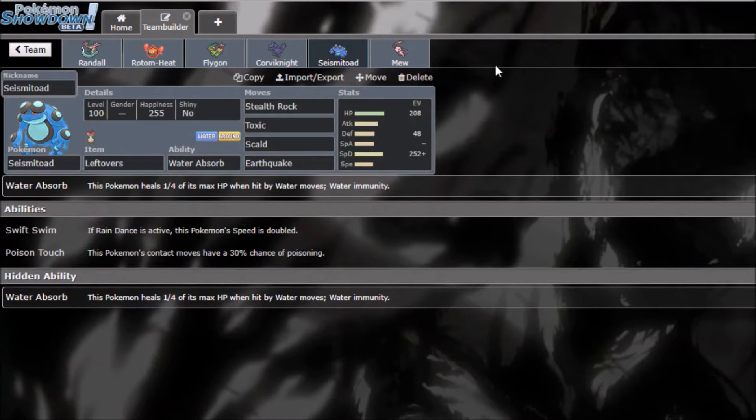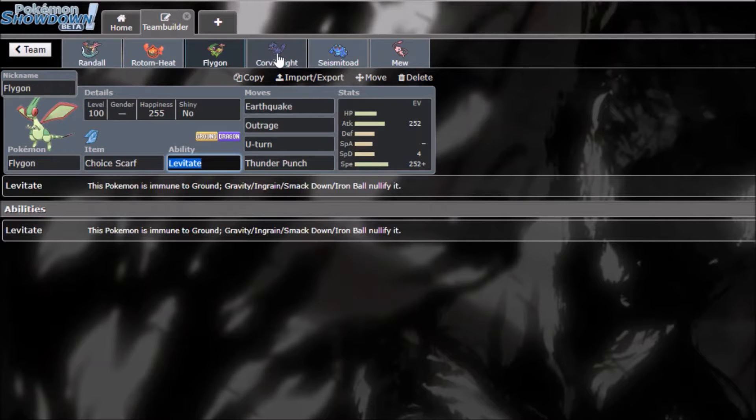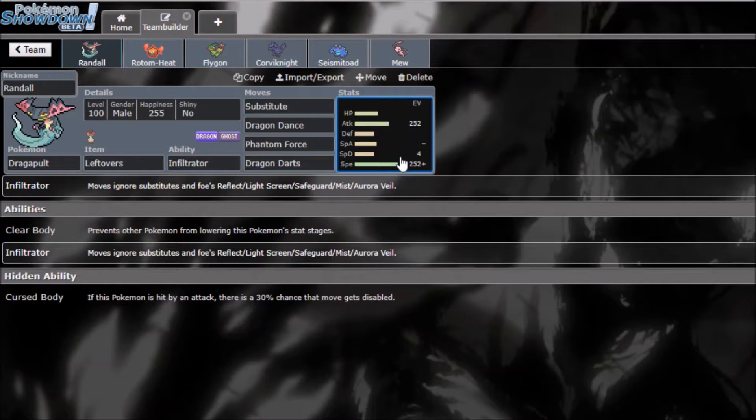Do you guys like the new edits I put in? I'm really curious about your thoughts. Anyway, we got Randall (Dragapult), Rotom-Heat, Flygon, Corviknight, Seismitoad, and Mew. Randall is a pretty interesting mon — Dragapult has a lot of tools going for it.